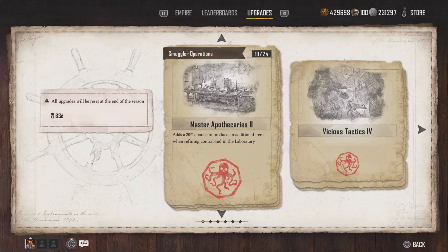This one adds a 20% chance to produce an additional item when refining contraband. So when you put, for example, 900 sugar cane in the distillery, instead of getting 900 white skull rum, you might get more because of the double craft that's selected in the pages.